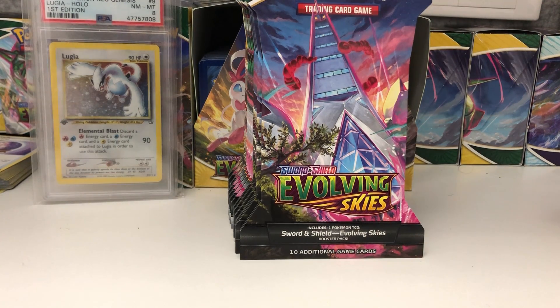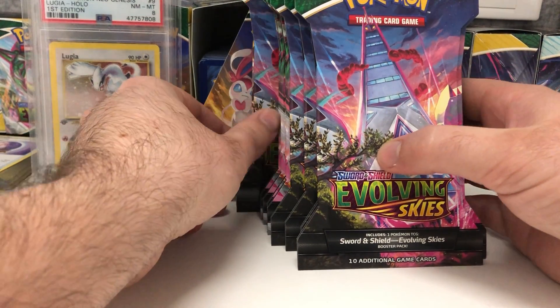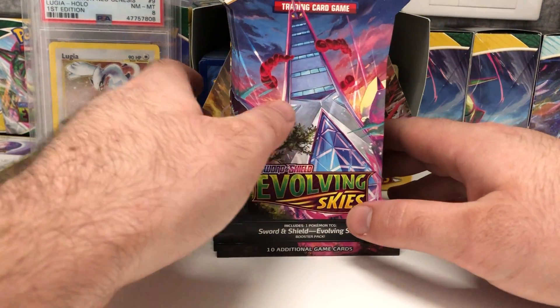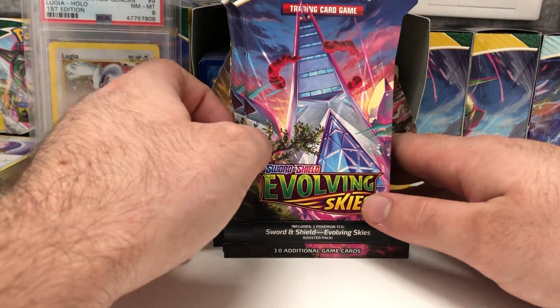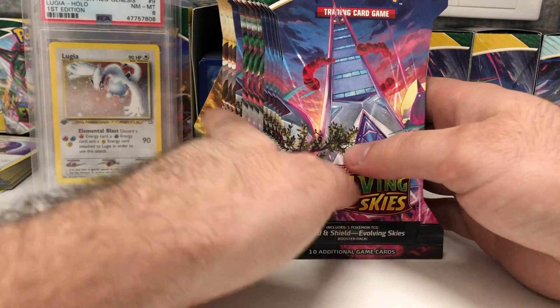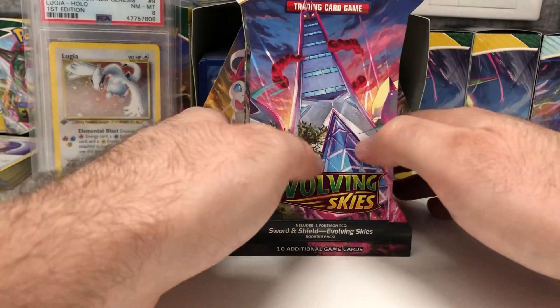Hey guys, welcome to another pack opening video. Today I'll be opening up some Evolving Skies blister packs. From the last video we had a ton of luck opening these - we got the Rayquaza alternate art V-Max and the Espeon V alternate art. So we had some really good luck opening these packs, and we've got 14 packs here to open up on the video.